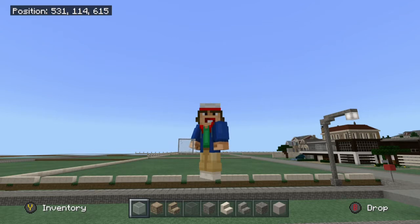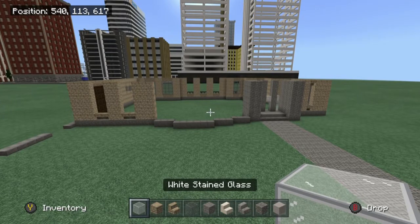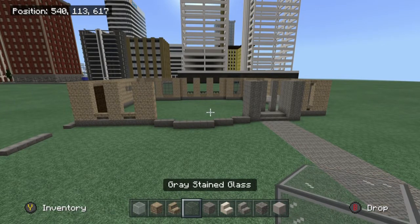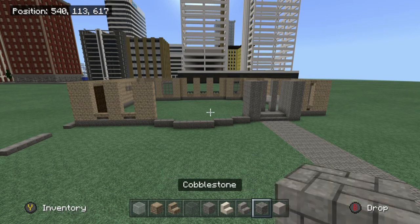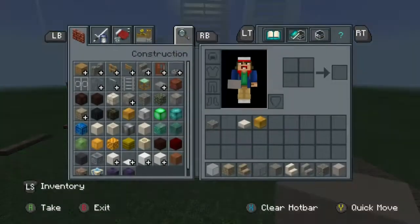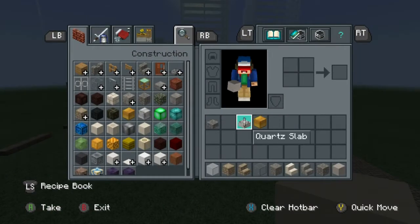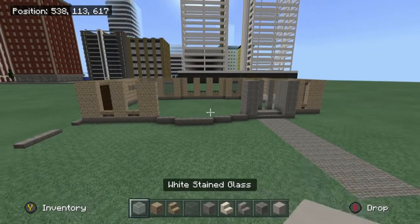Let's go ahead and continue with this house, guys. Run through the materials: you want some white stained glass, some sandstone, some sandstone stairs, some gray stained glass, and some quartz stairs, stone brick stairs, cobblestone, light gray concrete. You're also going to need some cobblestone slabs and some quartz slabs as well. Don't mind the gold block — you don't need that, that's just me marking stuff out for screenshots.